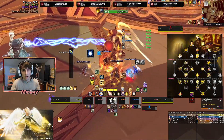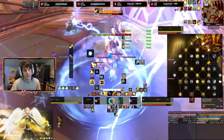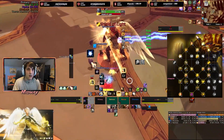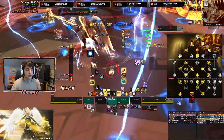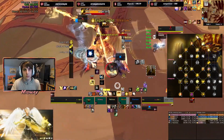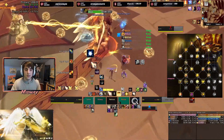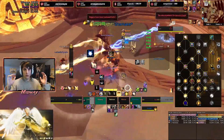On the spec tree, they removed Divine Toll and put it over on the class tree. Instead they moved Sanctify Wrath over to the spec tree, basically where Divine Toll used to be. Since Resonance goes together with Divine Toll, that is also now on the class tree, so the spec tree has one free point that we can now use elsewhere. This completes basically the exact same build we used to have for Mythic Plus — you just now have one spare point you could put somewhere else, like Saved by the Light, Light of the Martyr, or whatever else.